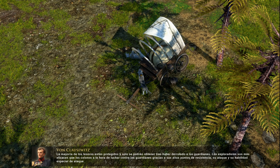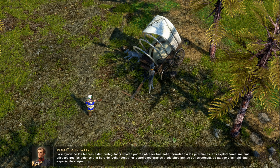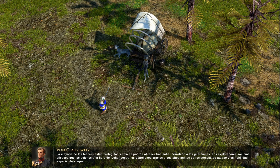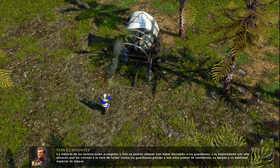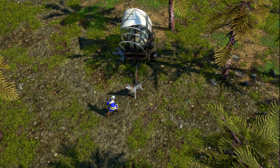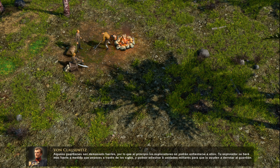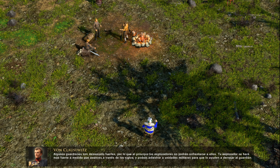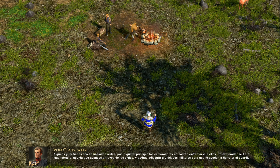You will need to venture outside of your town to find larger rewards. The explorer is excellent at scouting the map and providing you with information about the surrounding area. Most treasures are guarded and can only be collected once the guardians are defeated. The explorer, with his higher hit points, attack, and special attack ability, is better than settlers at fighting guardians.